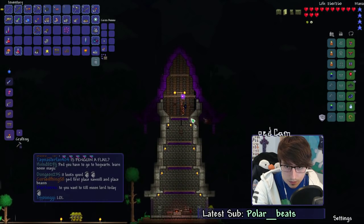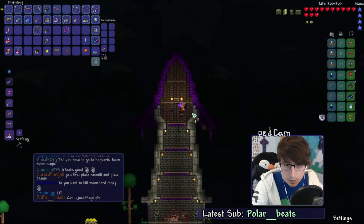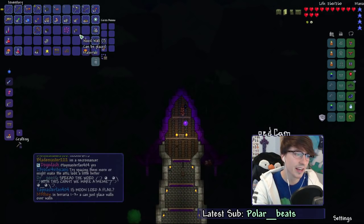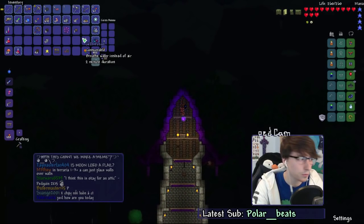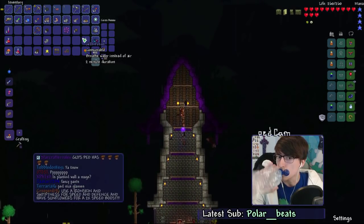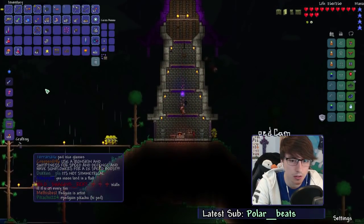There we go. Beautiful - is that how it's supposed to look? It looks okay. I'll probably put some different platforms up here, maybe get the dungeon platforms - they might look really nice. Then I'll put some lanterns up, make it look really attic-y. Maybe throw some cobwebs up here. When I get the wizard, I'll throw some crystal balls up there - make it super pretty.